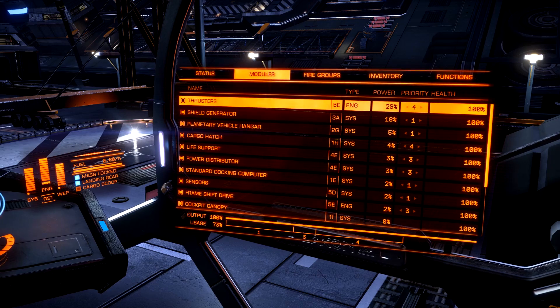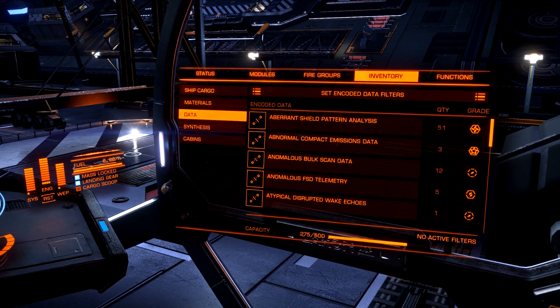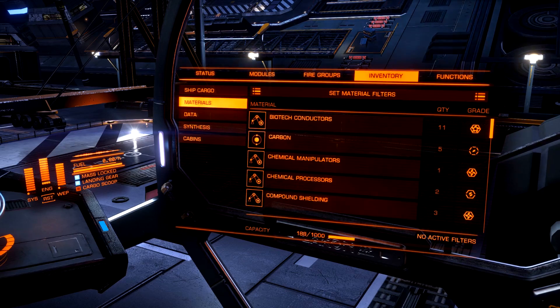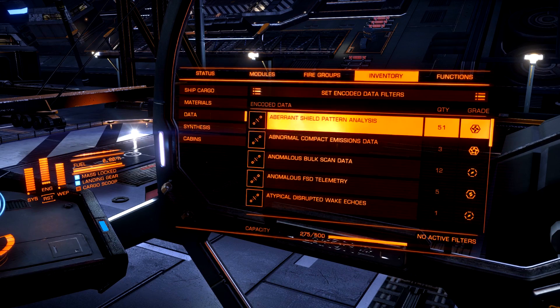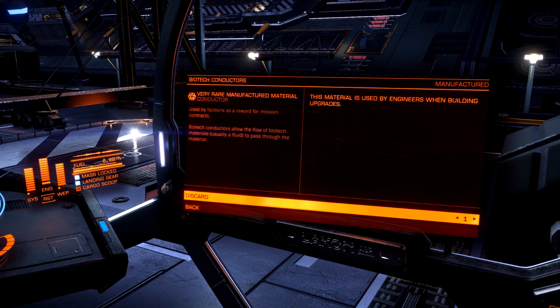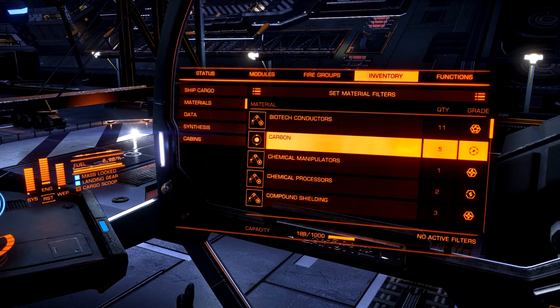The fifth and final thing that you need to know is maybe not quite as important or vital as the first few, but it's certainly still very valuable information and something that will help you on your journey with the engineers. That, of course, being materials and data storage. Your ship does not have unlimited storage for either of these two things, and you're going to want to manage your inventory carefully to make sure that you have enough saved up for your engineer. On the right-hand side, you can see different icons representing the rarity of the items that you have. Once you click on any one of these, it'll show you at the top left-hand corner just how rare it is — it'll have it in writing as well. You can hit left and right while over the discard button to select how many you'd like to discard, then just hit the discard button. Very simple.